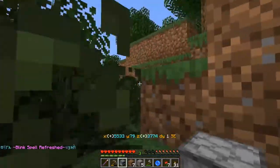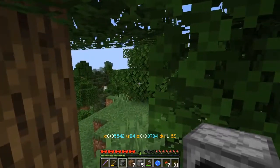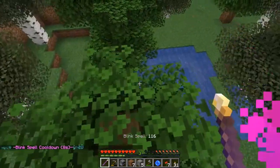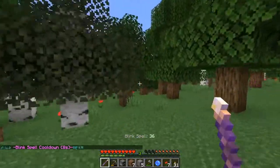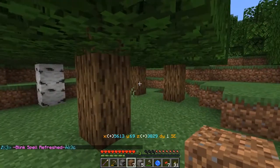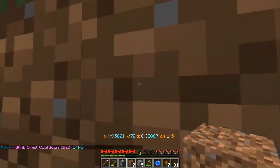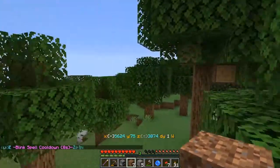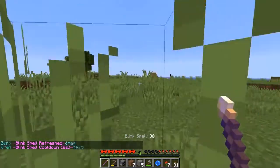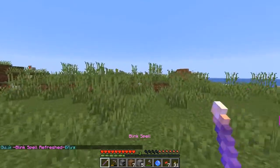I need to go southeast — I get turned around so easily. I'm at 3700 and need to get to about 4150 in one direction, and 5500 in the other. Wait, is that a ship up ahead? Yes, it's definitely a ship.